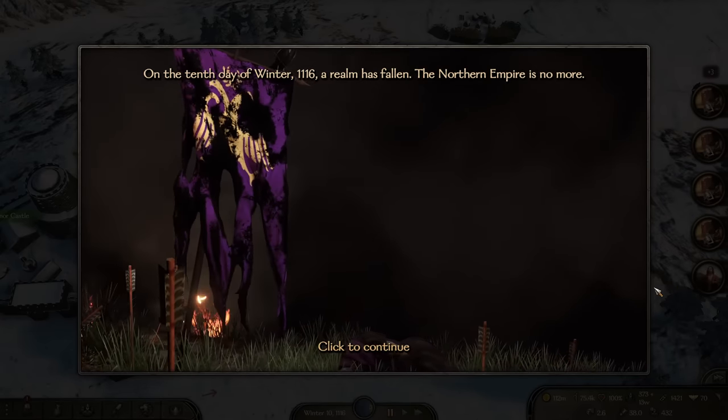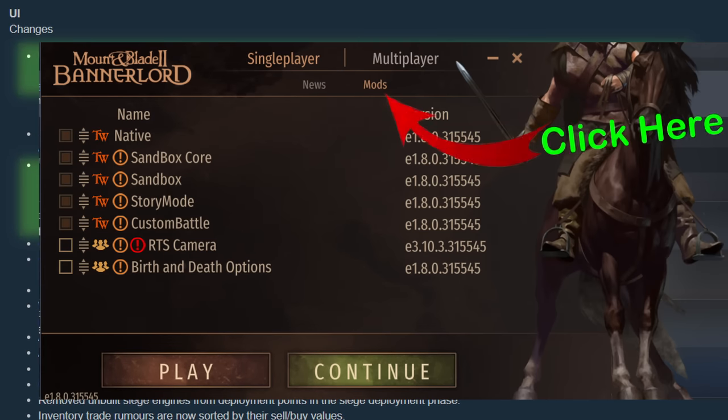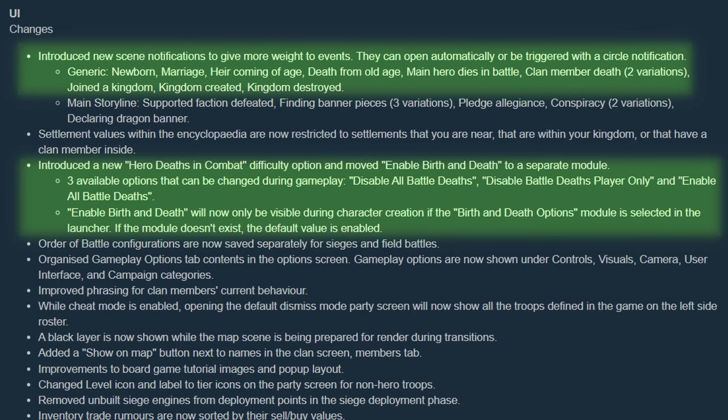They also changed some of the death options. Birth and death must now be enabled from the mod section screen before you even launch the game, and then it will show up as an option at the end of the character creation screen. They also added player character death, which is an option for those looking for a hardcore playthrough. The order of battle screen now has a separate save for field battles and sieges — this was really annoying to deal with, so I'm glad it's changed now.